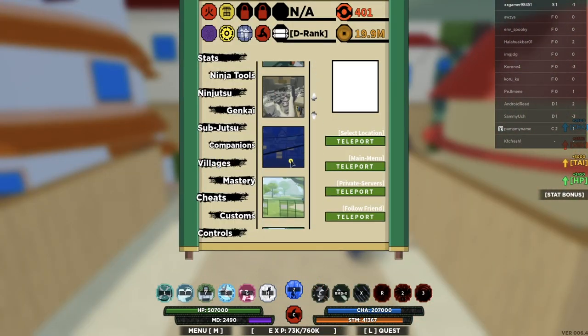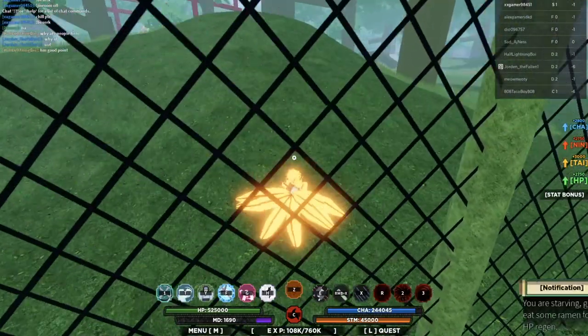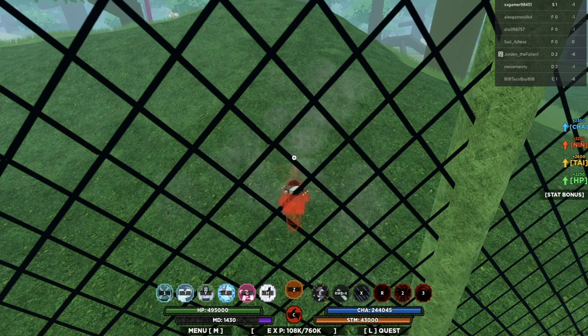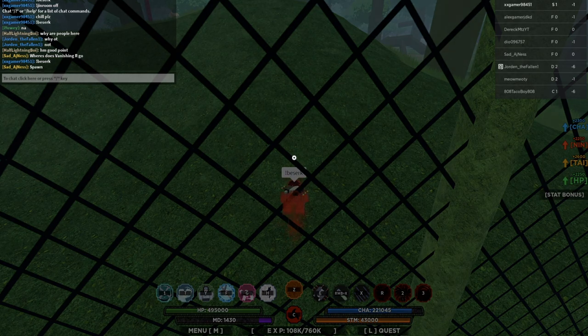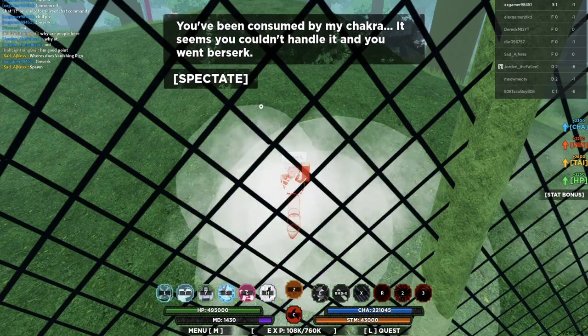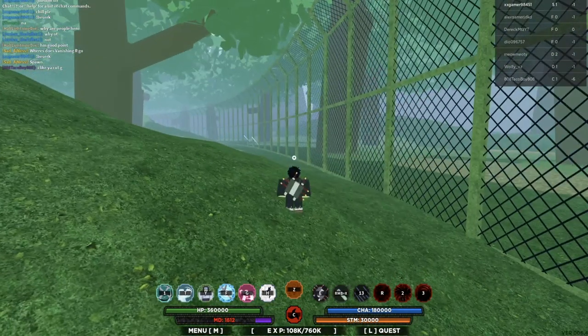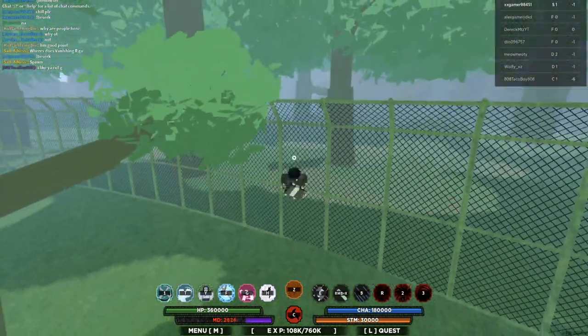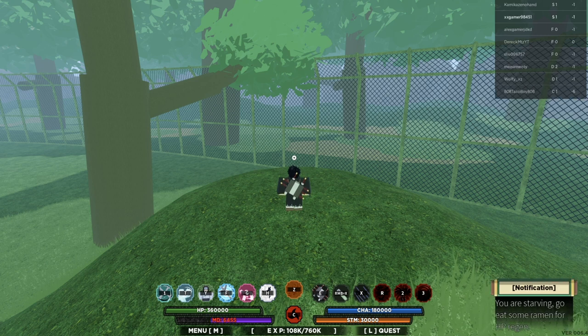Let me try this in the Forest of Death again — hopefully it works. If it doesn't I think it's been patched there. Smash the like button and I'll show you another way to do this glitch. Let's go to the first stage, activate Mist, type berserk. Alright, it doesn't work in the Forest of Death. Smash that like button and I'll try my hardest to find another way. I already got a few messages with other methods — I'll test them on the new update and if they still work, expect another video.